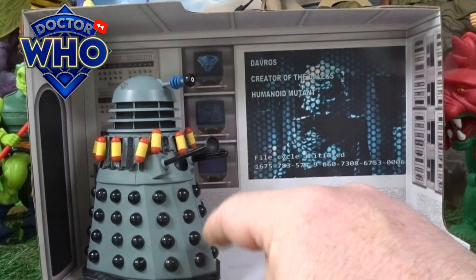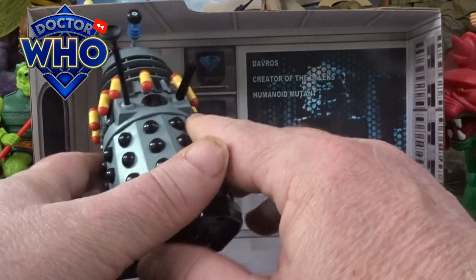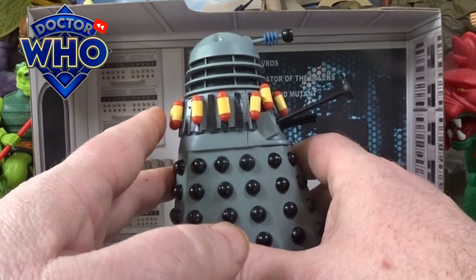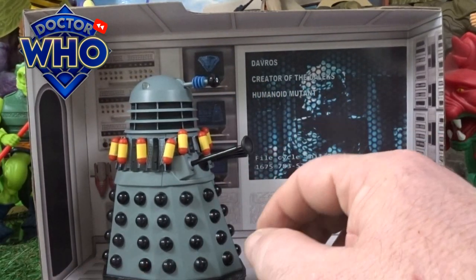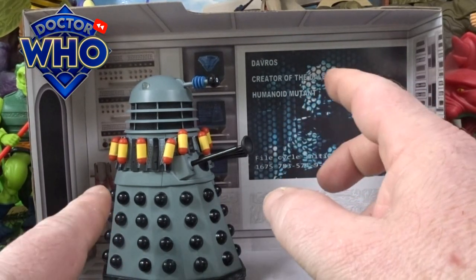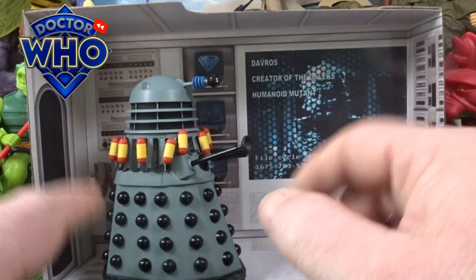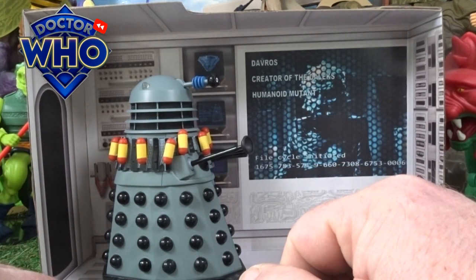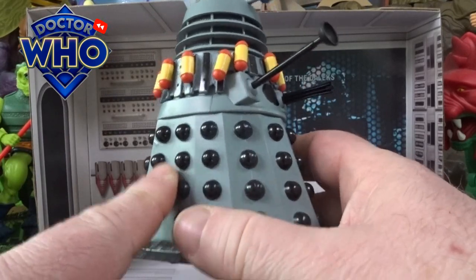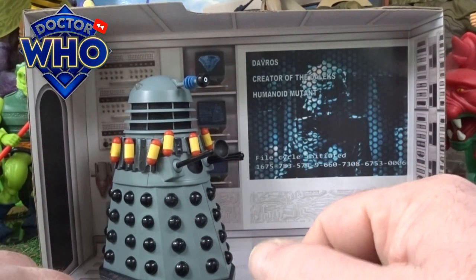The Bomber Dalek itself is a re-release but it is quite different, especially with the inner ring around it as well — the bombs are a more vibrant colour. Getting the first release of this is very elusive and getting hold of it on secondary markets can be very expensive. So this full set at 40 pounds works out about 13 pounds each figure within it, but if you're looking at only 13 pounds for this, the first release can go silly amounts.